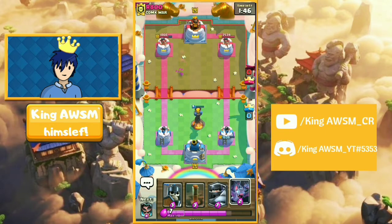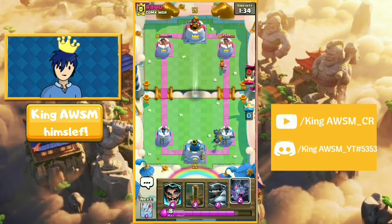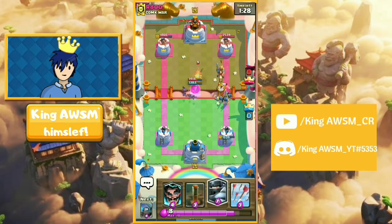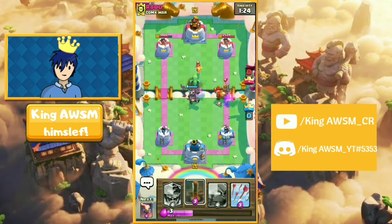The skeleton dragon connects, the electro wizard connected previously — it's all good. Let's play cards at the back. Sadly the wizard's going to win that trade, but — oh hell yeah, I'm doing that. We get a baby dragon. I'd say that's totally worth it.